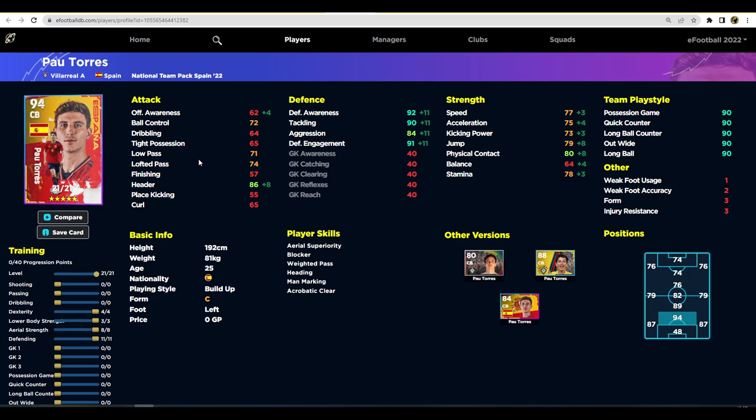Pau Torres is a little bit slept on — a very tall center back with blocker, heading, man marking, and area superiority, plus nice passing stats and really good speed and acceleration. Maxed out he gets 92 defensive awareness. You could boost his ball control to 75 if you want a more dominant ball-playing center back. He's like a faster version of Van Dijk but without quite the same defensive capabilities — really really tall and excellent value.